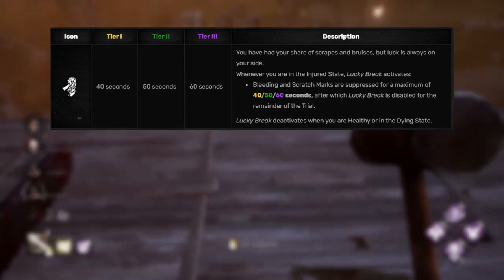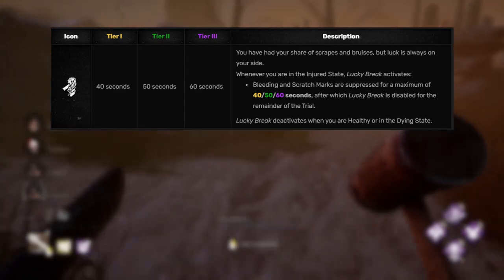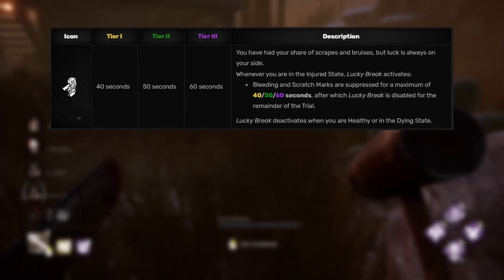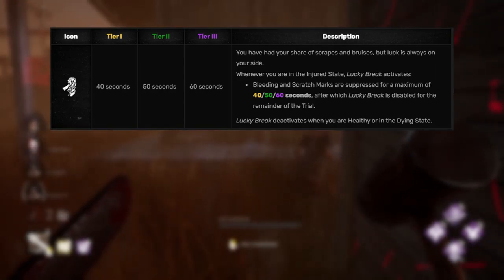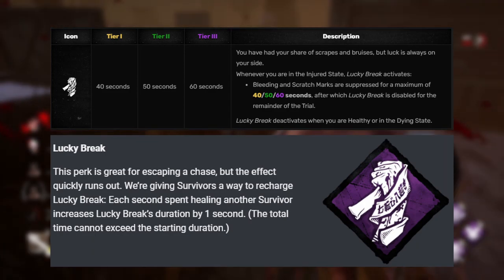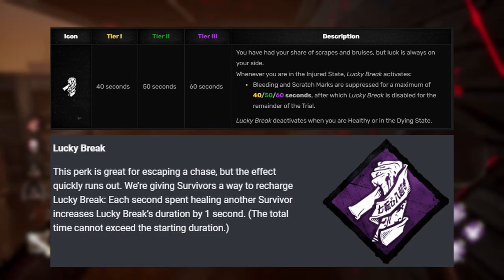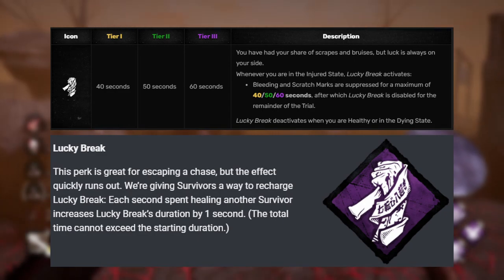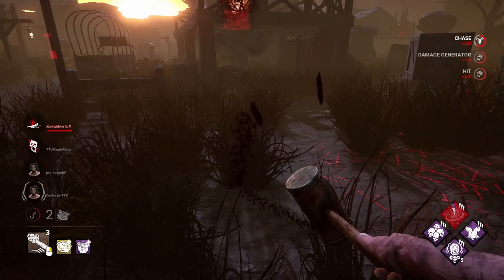Next up is Lucky Break. The way it works is whenever you're put into the injured state, any of your bleeding and scratch marks for one minute while injured are completely negated. However, if you're ever healed or put into the dying state, that timer cuts off — so you still get one minute throughout the trial. After that one minute, Lucky Break deactivates. However, with the change, what they want to do is for each second you spend healing another survivor, you get one second of Lucky Break back. It doesn't exceed its starting duration, but it allows you to use Lucky Break for over a minute since there are plenty of trials where we're injured for more than one minute at a time.